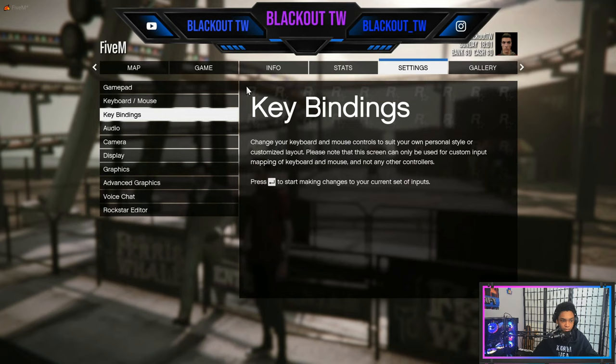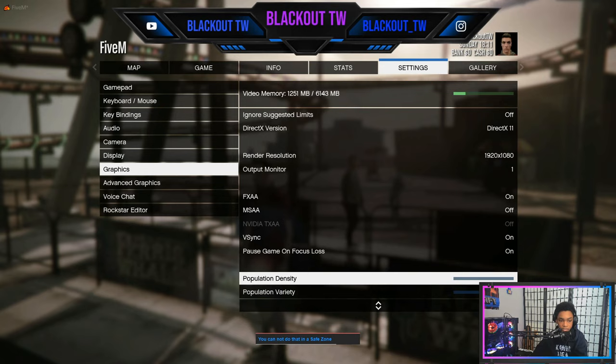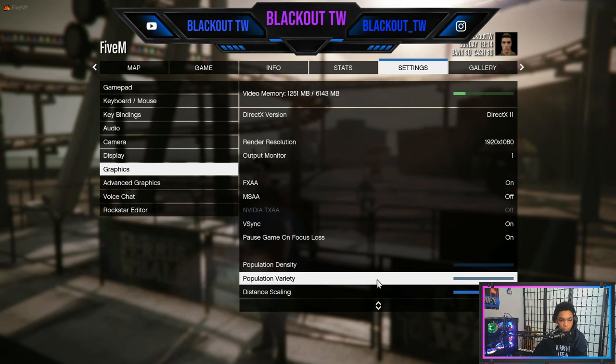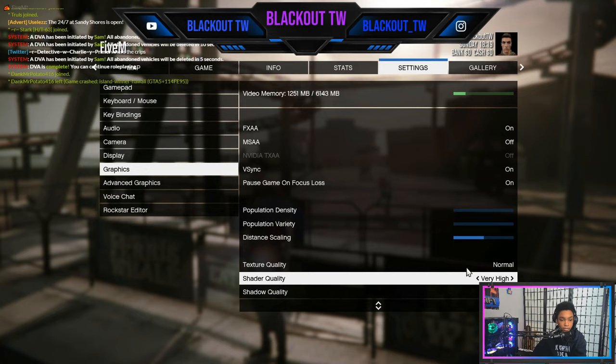Now go to graphics. The reason I want you to change your graphics, even if you have great specs, is that FiveM cannot handle above normal graphics — your map is going to be glitching and you will be falling through the floor a lot. Turn down your population density to zero with your arrow keys, turn your population variety down to zero, and set your distance scaling to around 50. Turn your texture quality down to normal. Once you've done that, you need to restart your game.